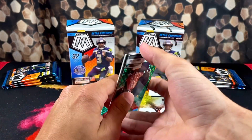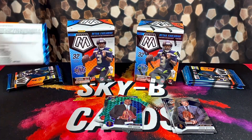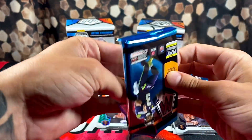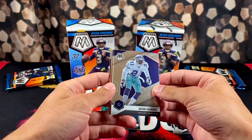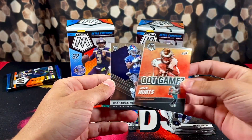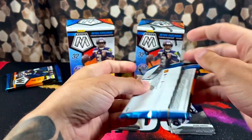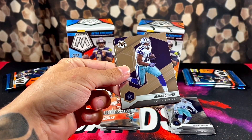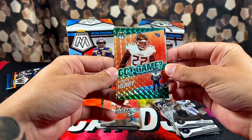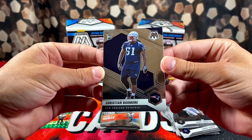Not a rookie — Chris Carter, Man of the Year, Jason Witten on the back. I have a PSA submission that I'm going to be sending out soon, so hopefully we can pull some bangers here. We got Deon Fouts, Jalen Hurts Got Game, and Gary Brightwell on the back. Pack number four — Amari Cooper, another green, Got Game King Henry, rookie — wrong one — Patriots rookie Christian Barmore.